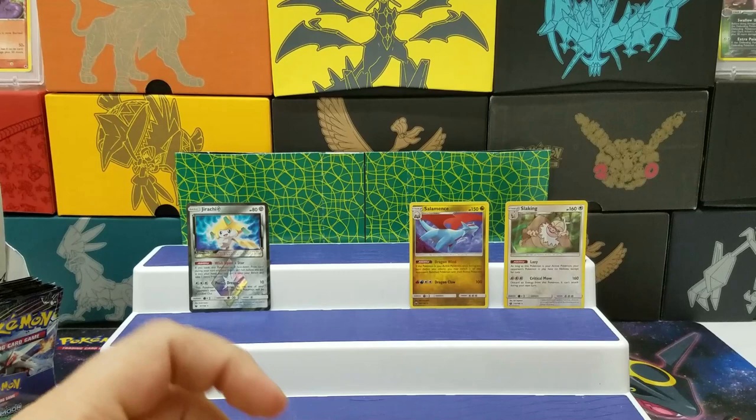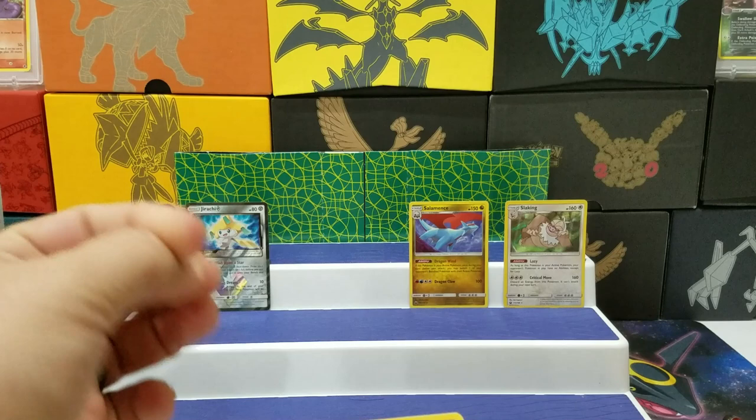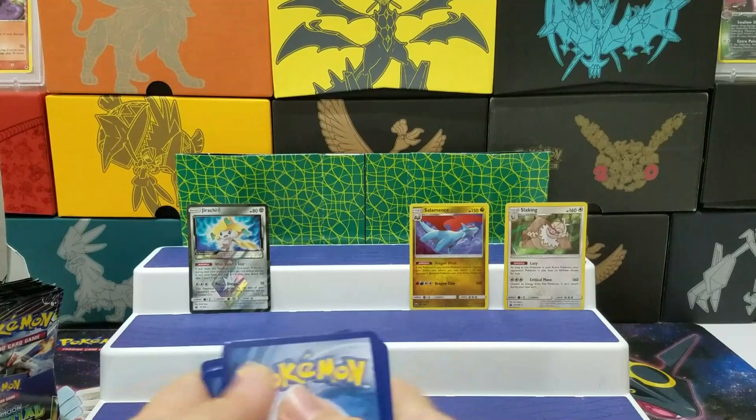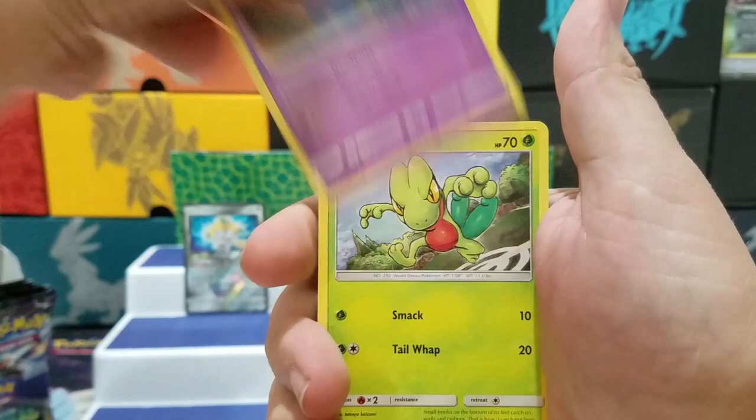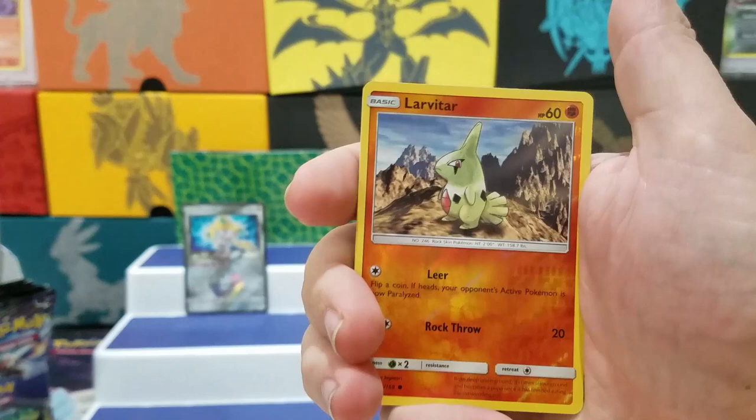Oh, another green card. Fisherman, Pupitar, Shuppet, Treecko, Cacnea, Mudkip, Seedot, Alolan Rattata Reverse, Manectric.